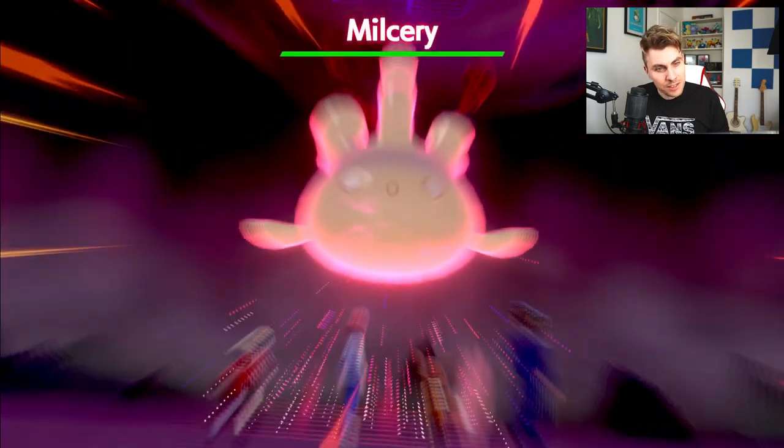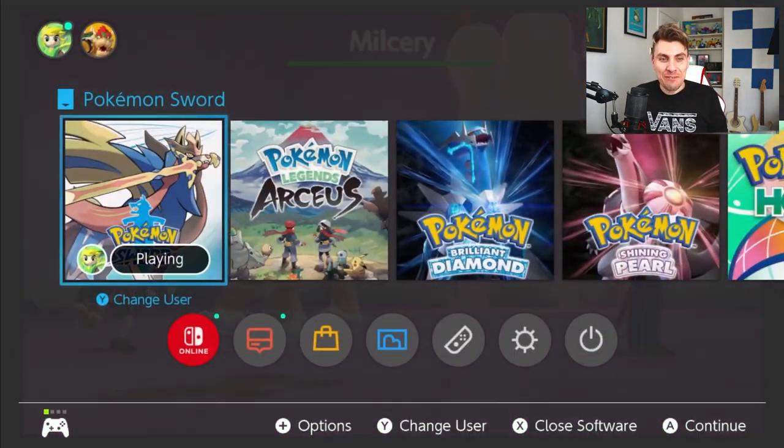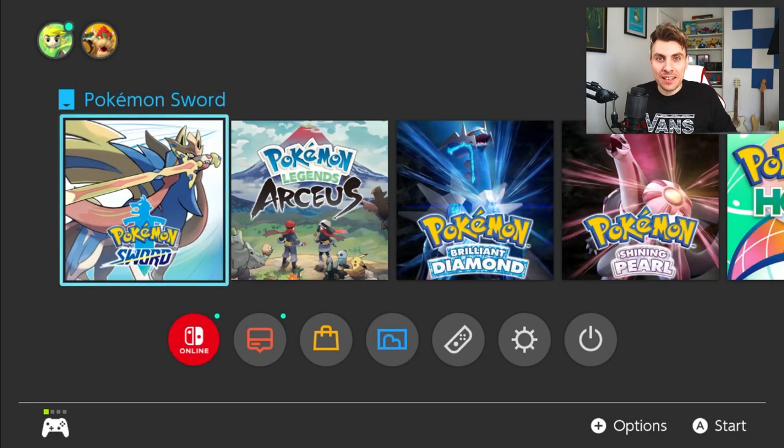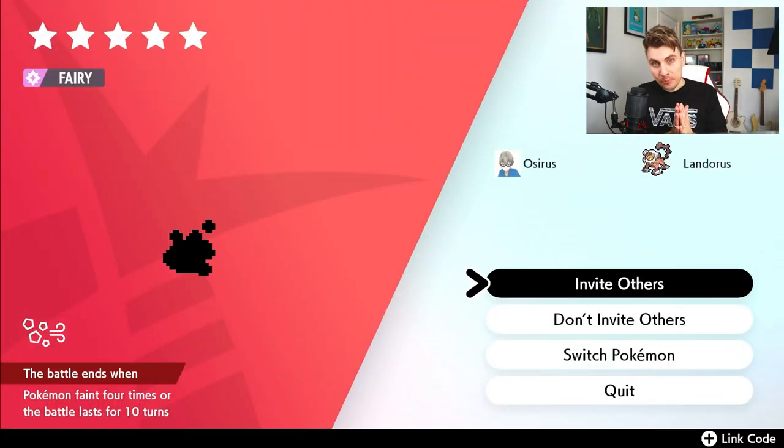Once you've saved on a five-star Milcery, just enter the raid without inviting others to check if it's shiny — if it's not shiny, reset your game and come back in. You can't reset and go back to the same five-star raid; you need to repeat the date manipulation process until you hit the next five-star Milcery raid, then check that one. Hopefully at some point you will get the shiny, but have some patience because it is a 2% chance to spawn, which can be quite frustrating. Also check online for other players hosting these raid dens, particularly shiny ones — that's a really good way to get them.